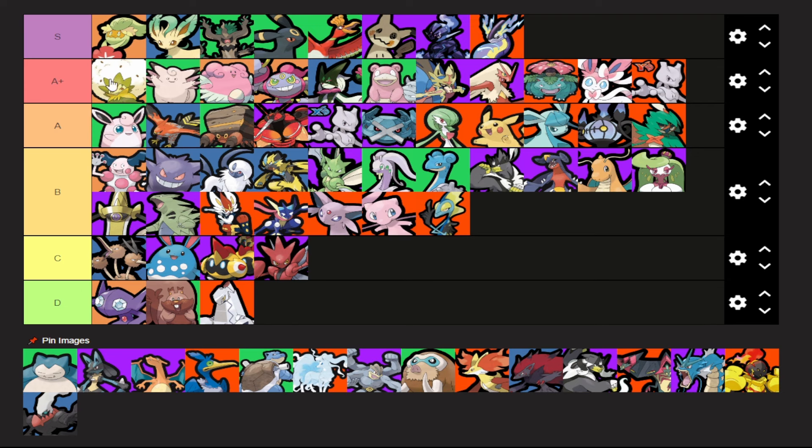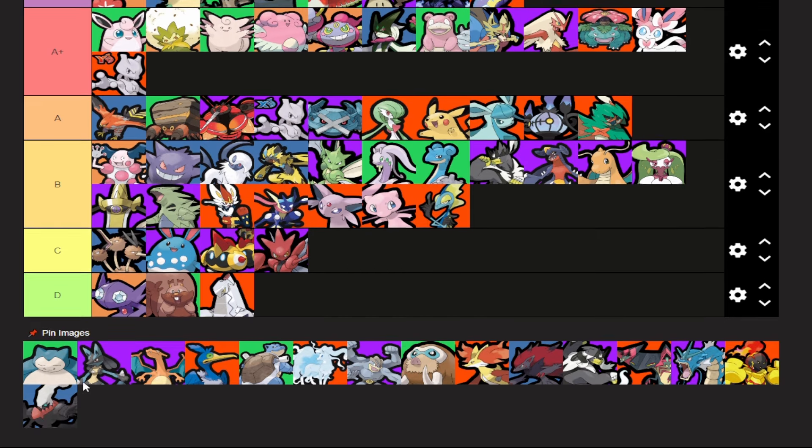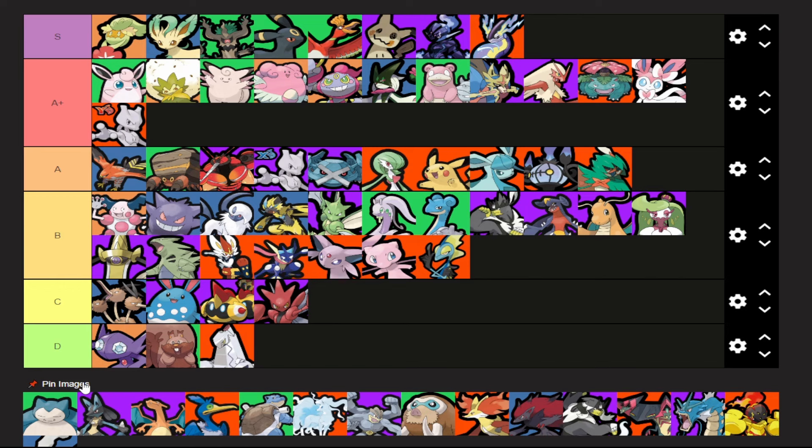Wigglytuff — I'm willing to bump it up to A plus. I think all the supports are just really really good right now. Wiggly pairs really well with this patch, and Charm is just that good. Charm is so busted, and that alone I think is worth A plus. So I'm giving it A plus.